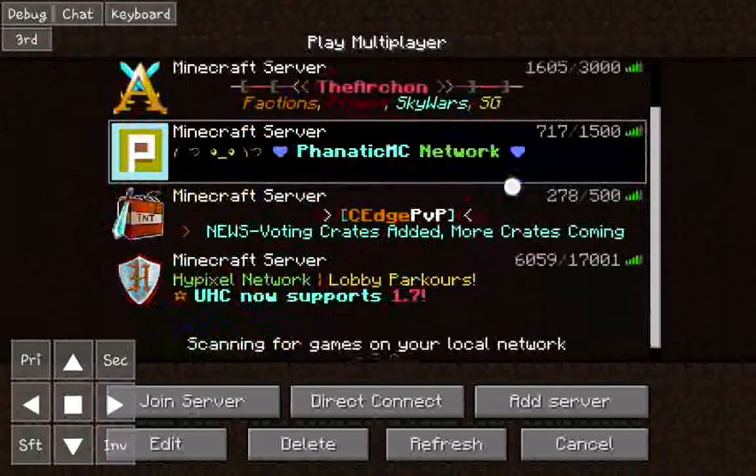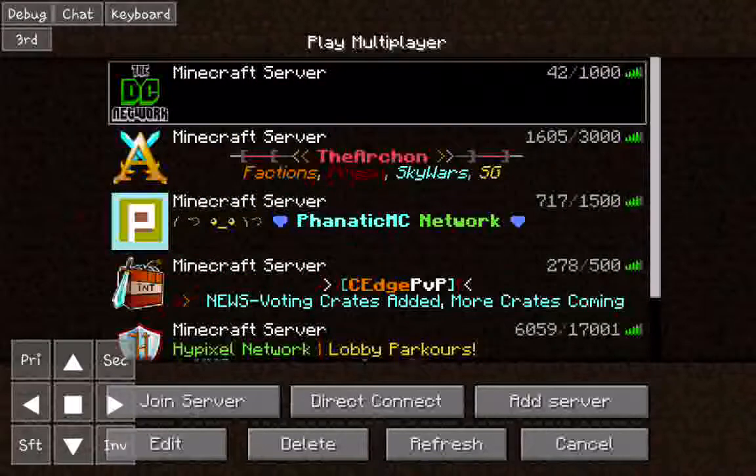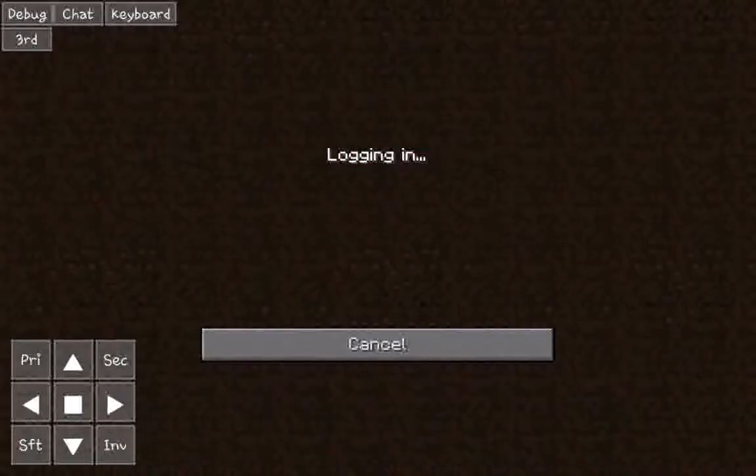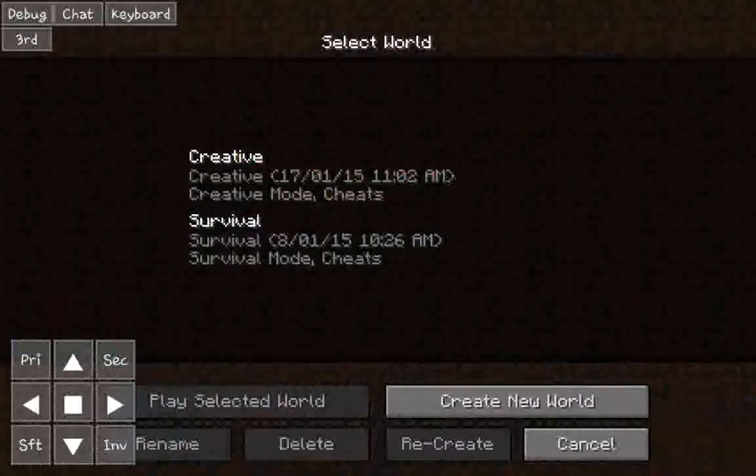Now, as it says, all the servers run, but you cannot join online servers — it will just continue connecting forever. I've literally sat there and it has not connected. As far as I know, it works on cracked servers, but I do not want to be involved with them.